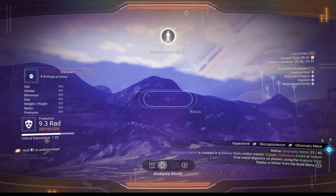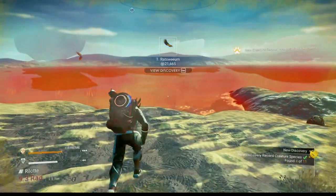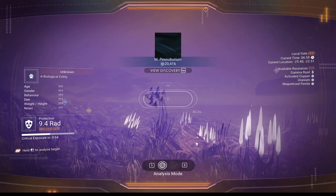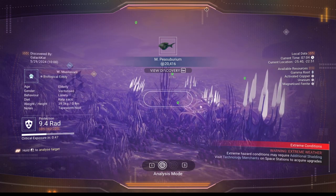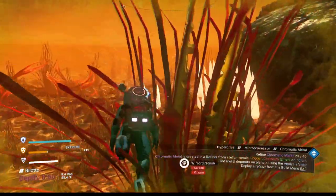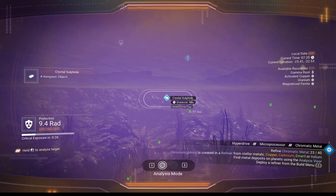Check the animals real quick while you have good weather — make sure there's nothing around you need to scan. There aren't many plants above ground that you can get, but there are some in the water. So let's hit the water real quick and then we're going to look for some activated copper. Scan plants, scan underwater animals. Now the radiation underwater is just as bad — if not worse. You can see your critical exposure going down. You also don't have oxygen replenishment from the water, so make sure you replenish oxygen with the plants. What you're looking for is crystal sulfide — those right over there.